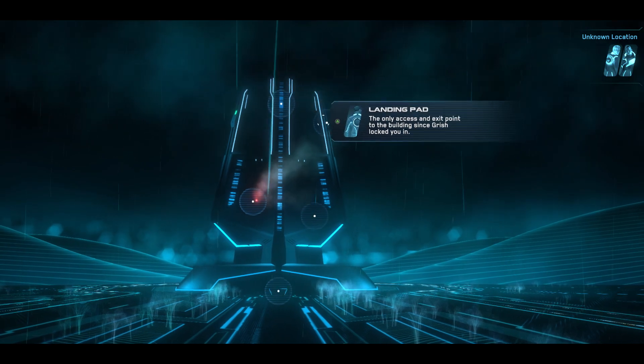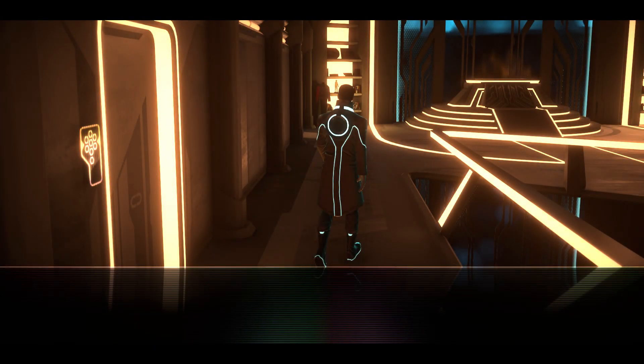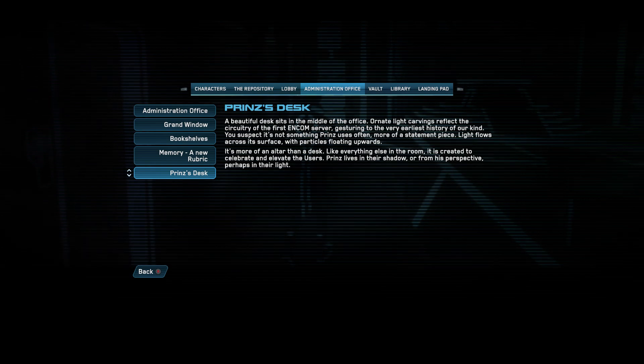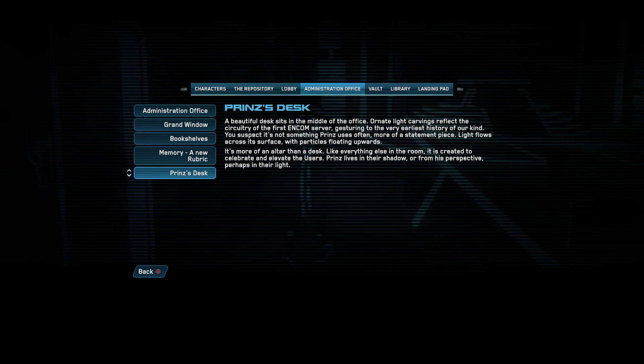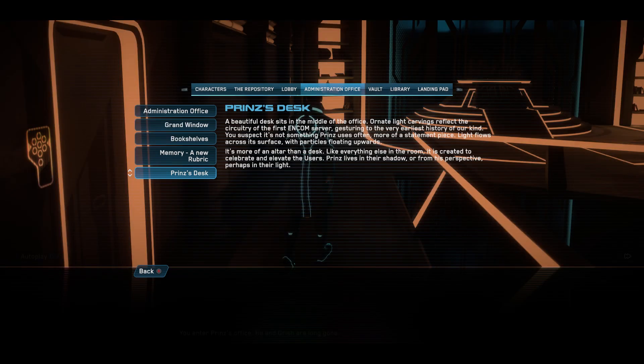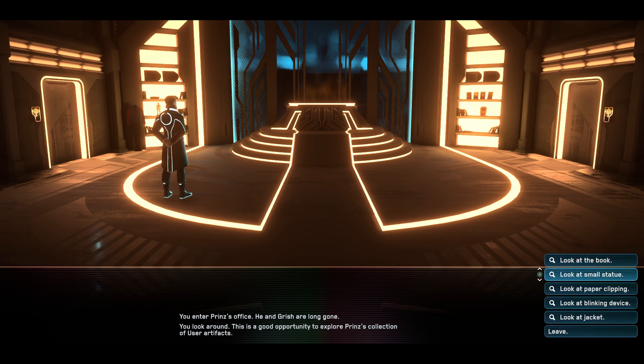It's so cold out here. Okay, we'll check the admin office. You enter Prince's office — he and Grish are long gone. A beautiful desk sits in the middle of the office. Ornate light carvings reflect the circuitry of the first ENCOM server, gesturing to the very earliest history of our kind. You suspect it's not something Prince uses often — more of a statement piece. Light flows across its surface, with particles floating upwards. It's more of an altar than a desk. Like everything else in the room, it's created to celebrate and elevate the users. Prince lives in their shadow — or from his perspective, perhaps in their light. This is a good opportunity to explore Prince's collection of user artifacts. Yes, this is what I wanted to do originally.